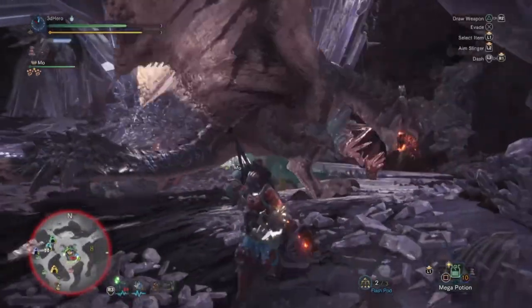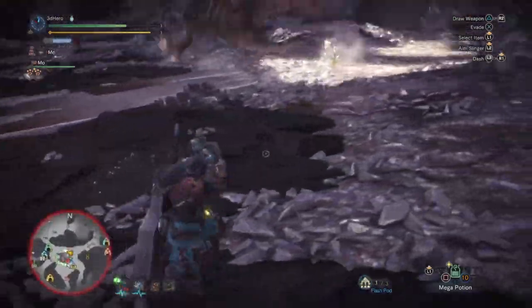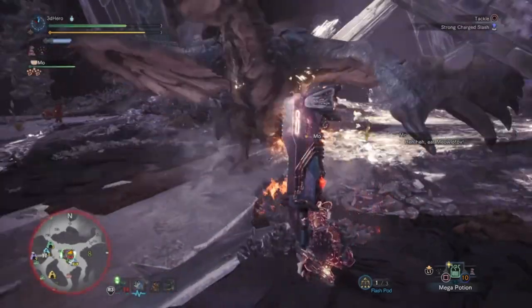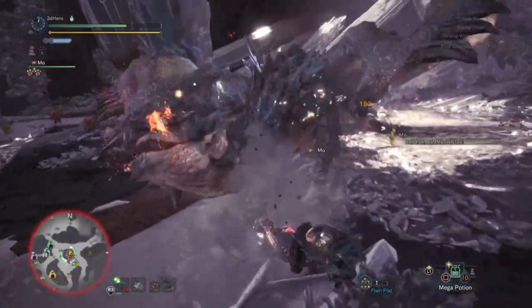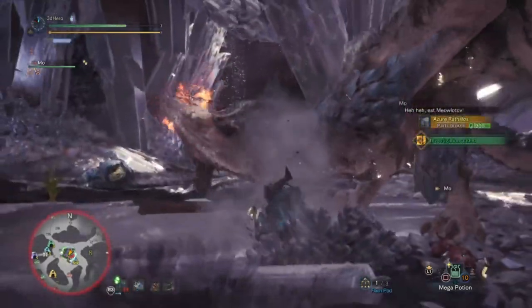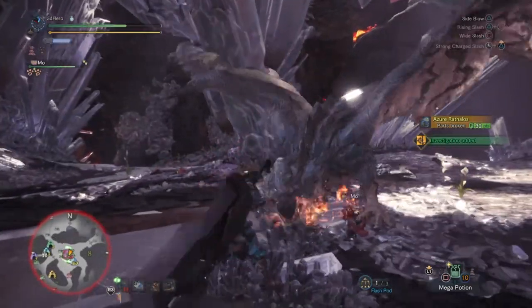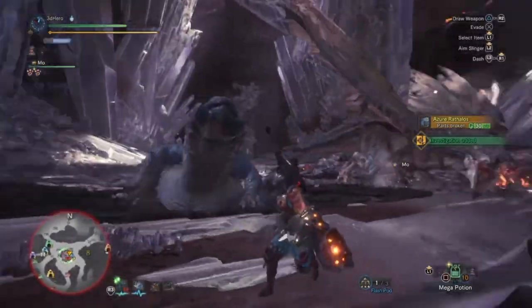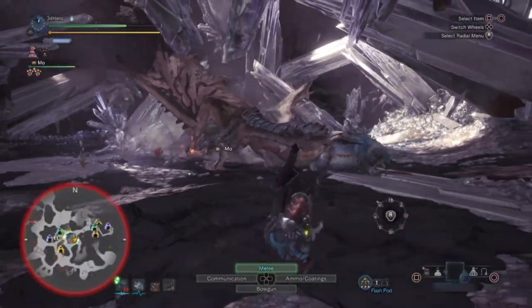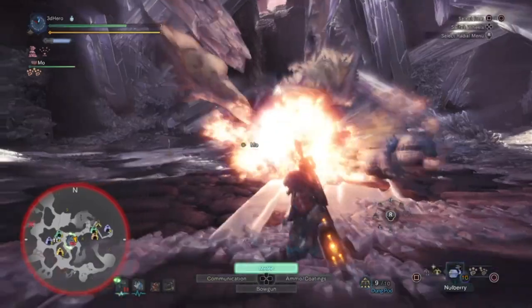I don't focus too much on the damage I produce during the run phase, as most of my damage is done during the charge attack once the monster is down. If you want damage heading into the 100–200 range on charge attacks, I recommend changing up a few skills — for example, swapping the crit jewel for Weakness Exploit max, or switching Focus for an attack charm and adding an attack jewel 1 for an overall Attack 4 skill, which combined with a true charge attack can lead to higher numbers and quicker runs. Just be aware that removing Focus will make your charges noticeably slower.